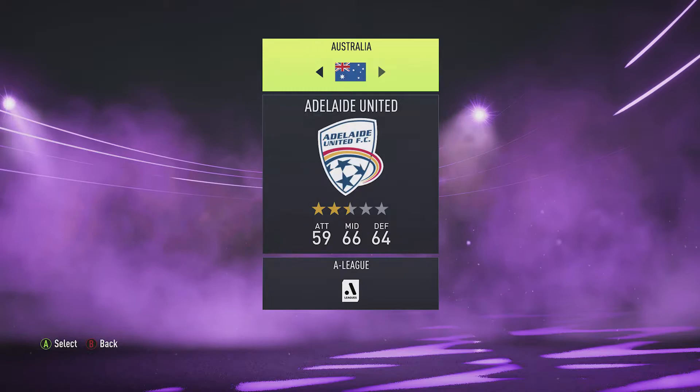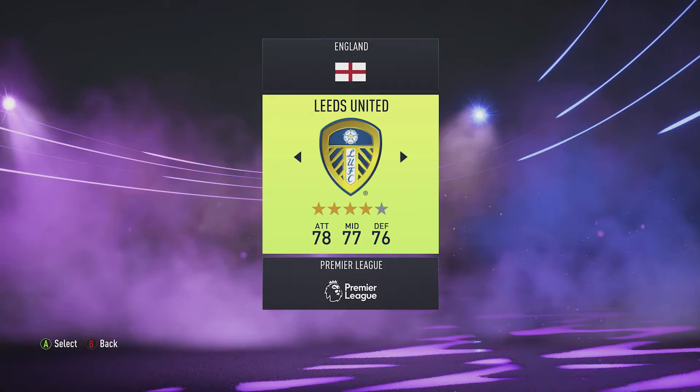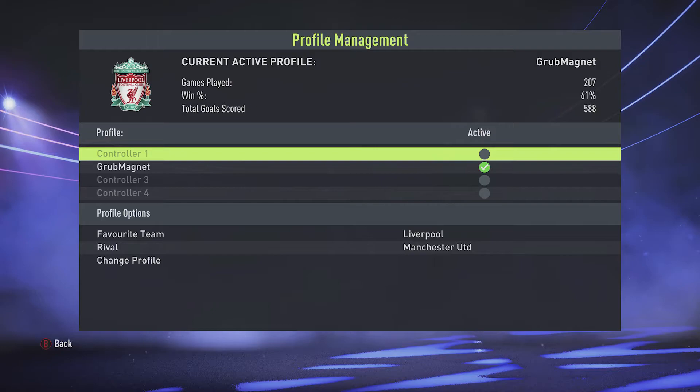Then move the left stick up to the country and pick the country that you're interested in. So I'll go to England and I'll pick my favourite team for England which is the mighty Liverpool. So press A to select and then we're good.